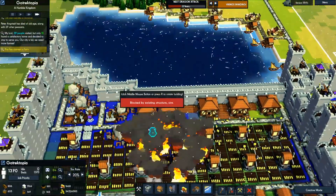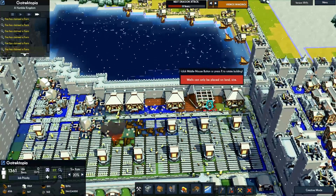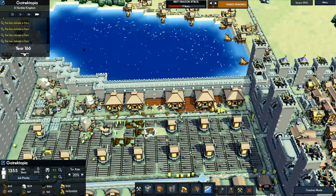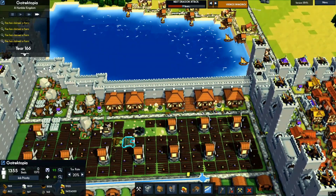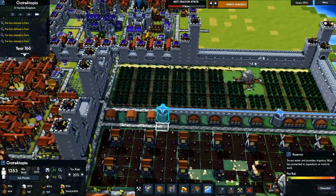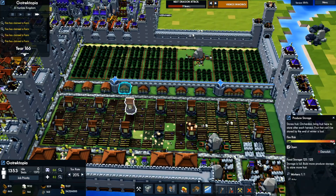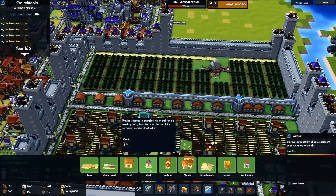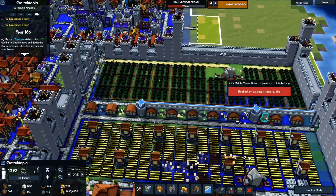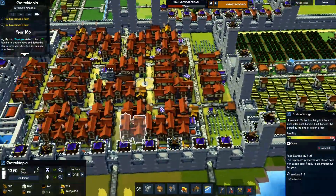Another issue we need to solve here — hopefully that solves the fire issue in our fields. Looking pretty good. Supposedly these also act as a fire deterrent, but I don't think they actually do. So I'm going to go ahead and just dot wells underneath here — that should hopefully reduce the risk of fires there.